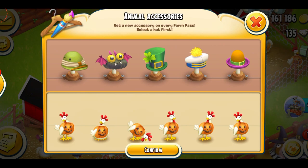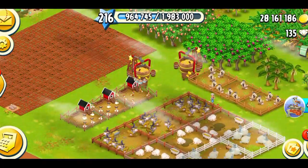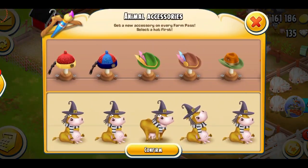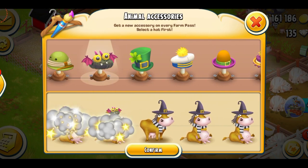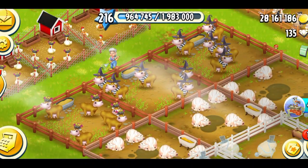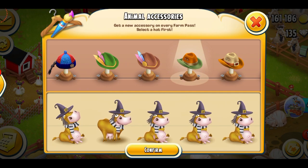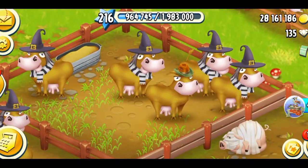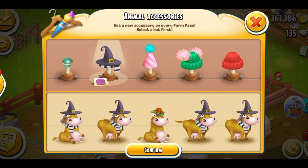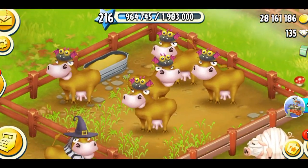Let's do some more chickens. When you zoom out it doesn't look different, but when you zoom in you see it's a little monster on their heads. Let's do the same with my cows. Last year's hat was so bad — I'm glad that this year they brought something funny, exciting, and better. Let me show you last year's Halloween hat — it does not look like Halloween at all, it's just a normal hat. The witch hat looks way better than that. Let's do some more cows — they look really funny.